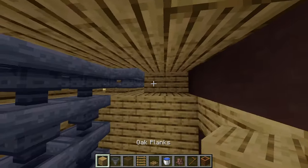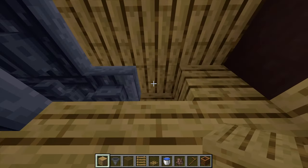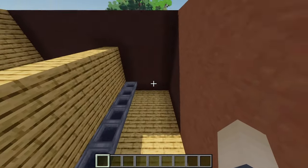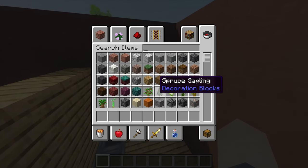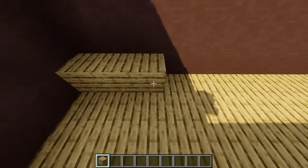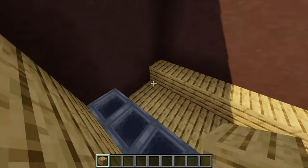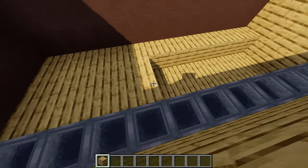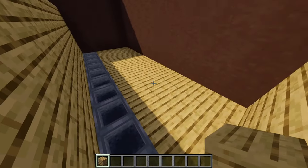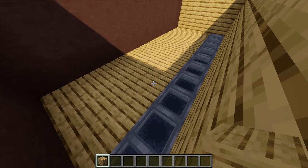Just to neaten off this area inside, add two more oak planks. Now let's move on to the sugar cane farm. Grab some oak planks and place a whole row just here, then extend this all the way across to the end — thickening the ceiling by one more layer, because if we leave it one layer then water will leak through the ceiling. Then place another row of oak planks going across.